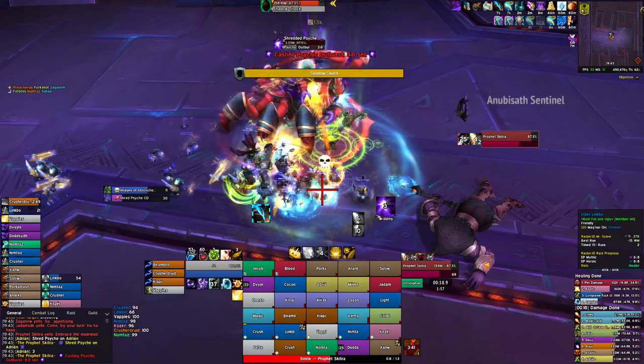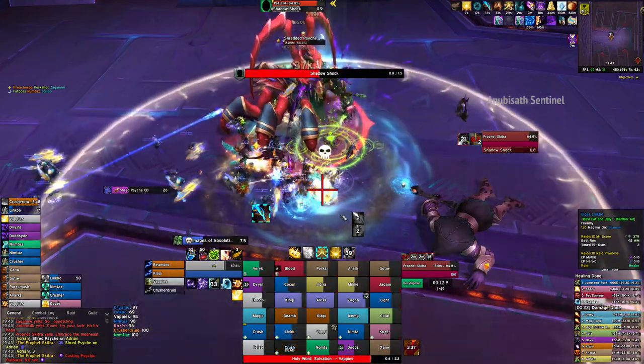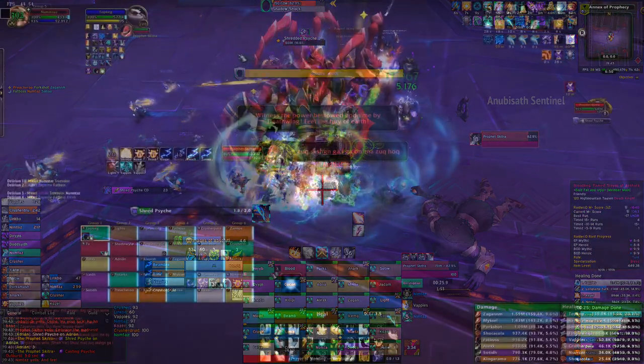On the pull, you want to drag the boss so he's roughly in the center of the room. The raid should stack around 15 yards away from the boss, slightly behind melee, and this is for the Shred Psyche debuff.